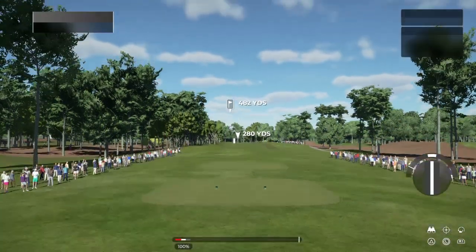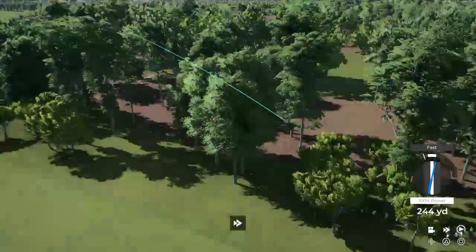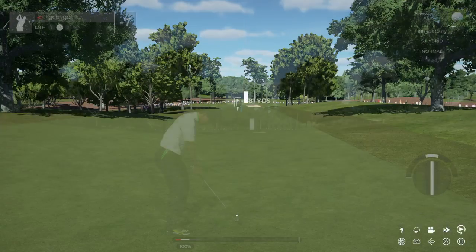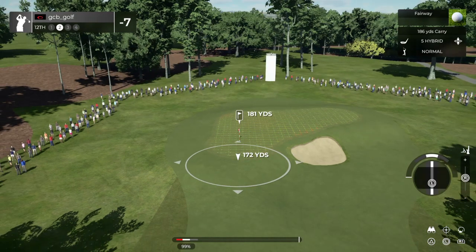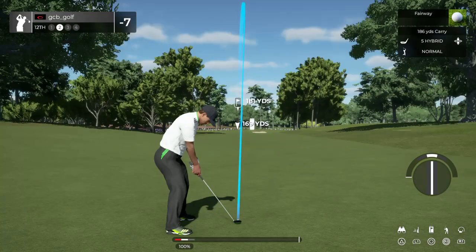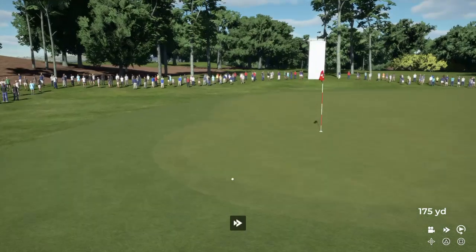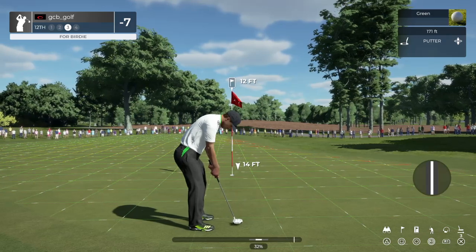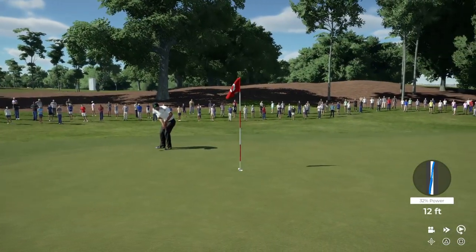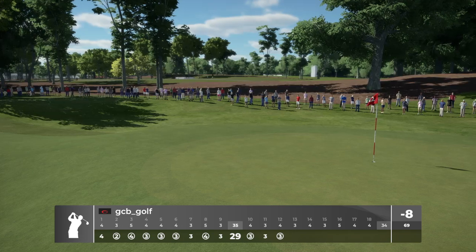Seven under par at the moment, hole number 12 coming at you. Ooh, that drive had some mustard on it. This one's about 180 yards out. And it'll take that — about a dozen feet to the hole from here. Well, it's heading towards the hole and that drops in for bird number eight on the scorecard. Great work. Sitting at eight under for the round.